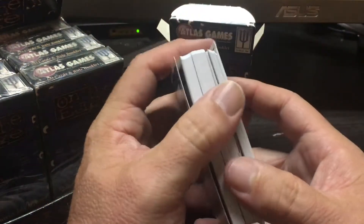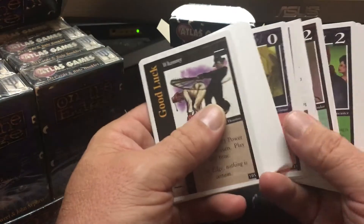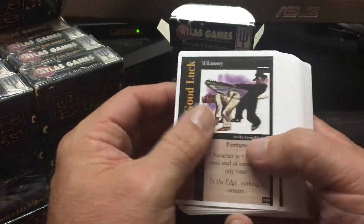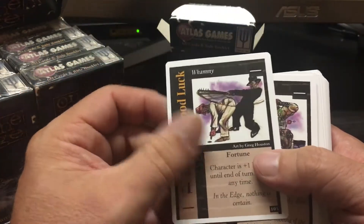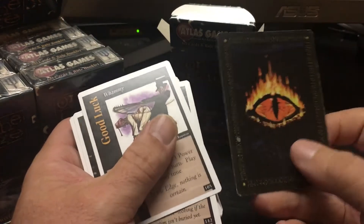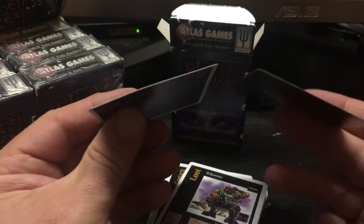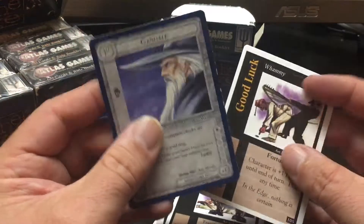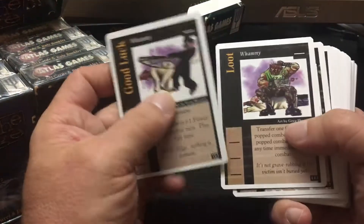Back when I used to open Magic starter boxes they used to have the rare cards by the rulebook, but anyway I'm going to go through a few of these cards. The stock feels kind of light and thin in comparison to, say, a vintage Middle Earth card. They appear to be the same in terms of cut and almost thickness, but I don't know - it could just be my imagination. I might want the Middle Earth cards to be better quality; maybe that's what it is.